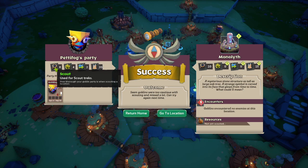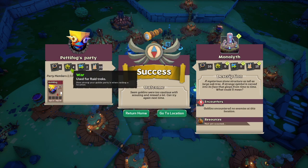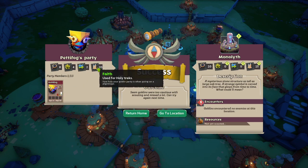The scout score uses the combined stats of all the goblins in the track — the more goblins you have with higher stats, whatever they may be, the higher the scout score. Higher war means a higher war stat, and same with trade and same with faith. So Pettyfog here has a high faith stat, therefore the faith stat for this track is higher.